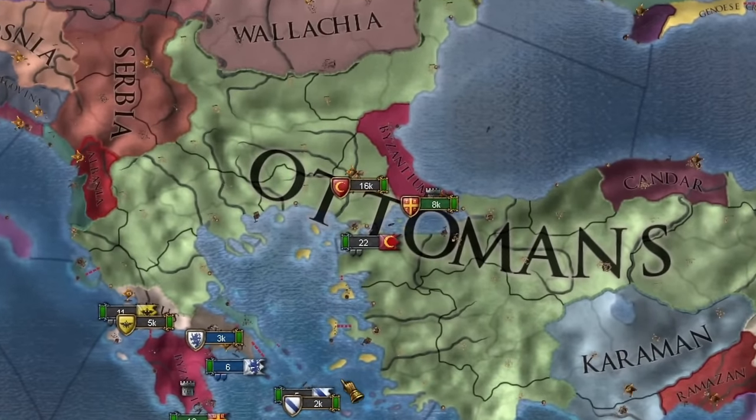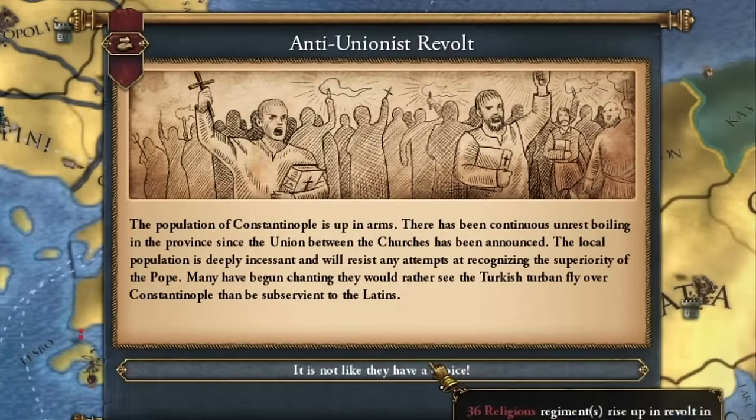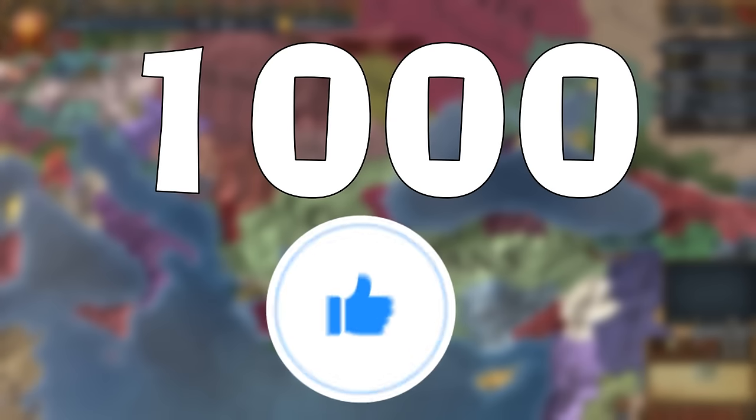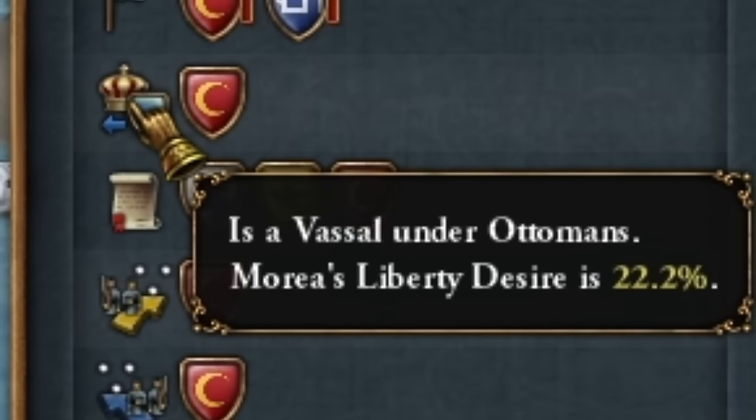The Byzantine Empire has a secret path in the campaign that we can follow. However, it's not obvious and comes with some risk. This can turn us into the Latin Empire, which will have many challenges to overcome. But beware, Byzantium also has a second secret path to play. If you leave 1000 likes on this episode, I'll record an episode about it. A little spoiler: I'll be a vassal of the Ottoman Empire.